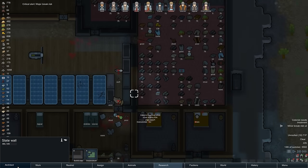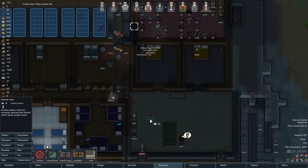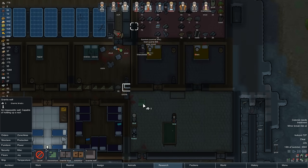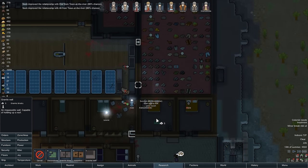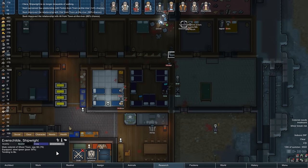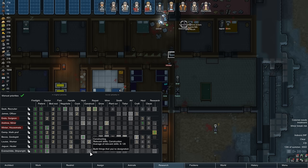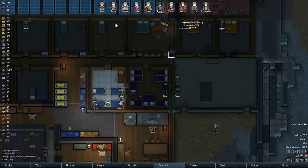We're going to fix our stuff up here — we need slate walls, doors. Maybe we can do granite wall or a door right there. They are working through fixing a lot of stuff. We did get a new colonist — we got Evanschild. Let's take him down on just about everything and make him good at construction — he's a good constructor. We'll put him on priority two for construction and repair, and outside of that I want him to be a hauler and a cleaner.